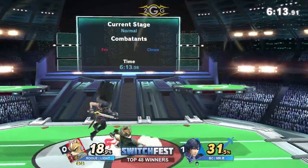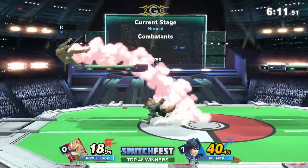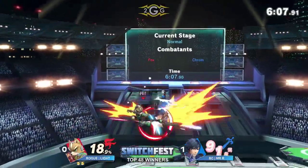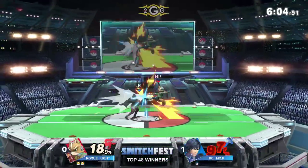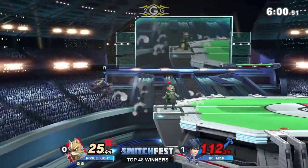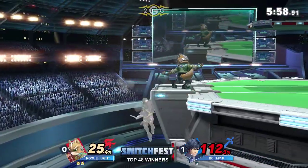Let's see what he's thinking. Look at this aggression coming out from Light — continuing to stay in Mr. R's face, not really giving him an opportunity to push many buttons. Still on the chase, frame trapping that air dodge. Air dodge is supposed to make you safe — what's going on here?